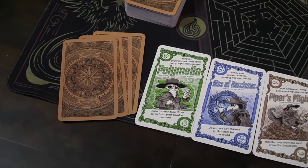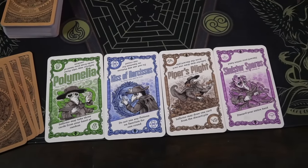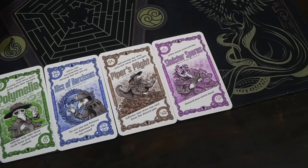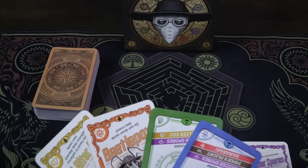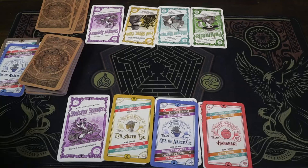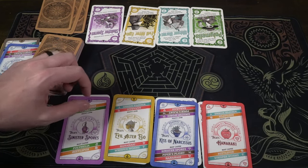Hex FX is a side effects game, based on their original game Side FX, which is all about curing what ails you utilizing medicine that creates side effects. In this game, you're curing the hexes that have been given to you by your opponents. Each of you will start with a number of different hexes in front of you, and you'll try to utilize the cards in your hand to give out more hexes to your opponents or to remove the ones in front of you. If you can cover up all of your hexes before anybody else, you'll win the game.